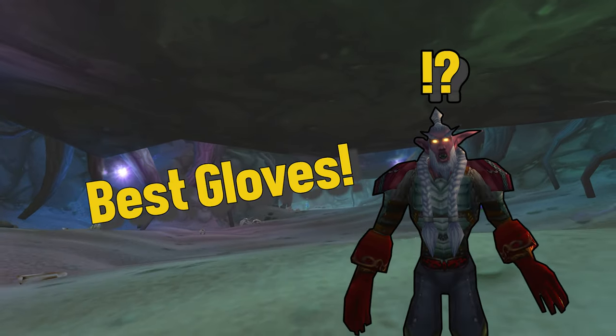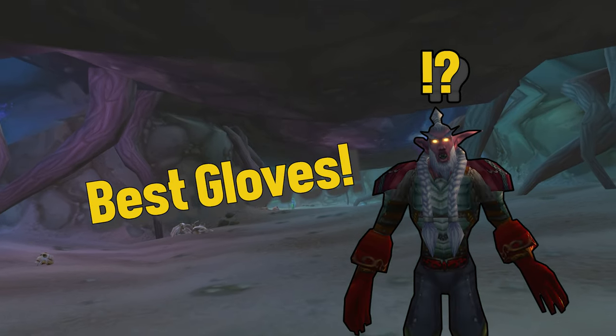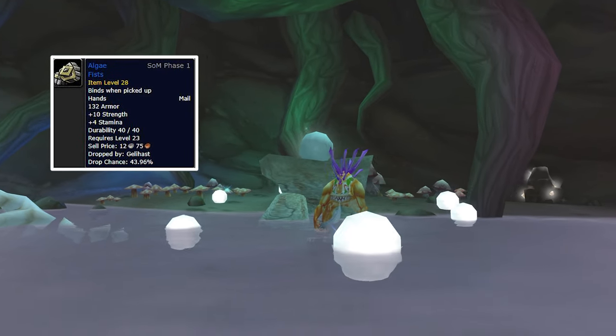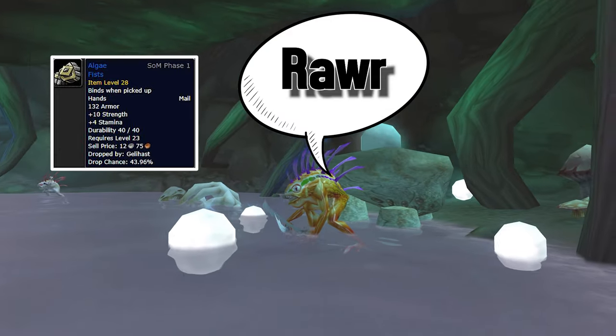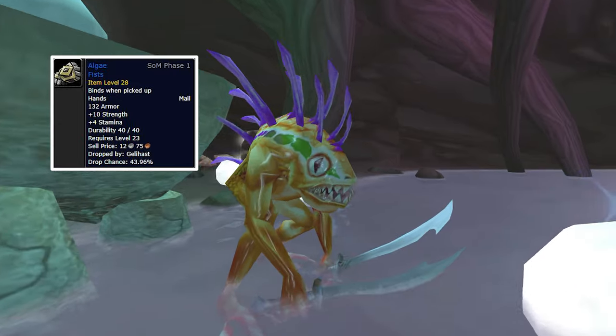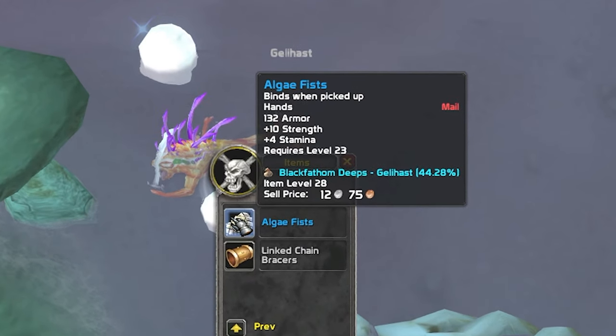For your gloves, the best option at this level will be the Algae Fists. This item drops off the Murwock boss Geleast in the Black Faram Deeps. It is a pretty easy straightforward fight — you only have to remember to clear most of the nearby mobs, as you can body pull and get your group into trouble.